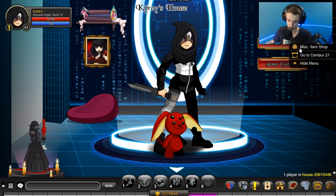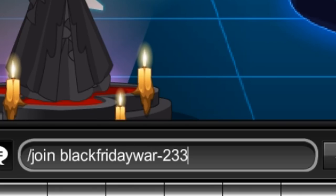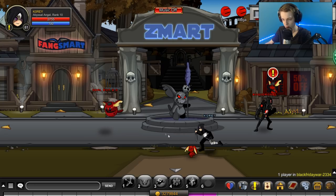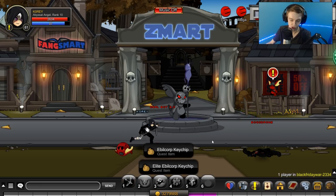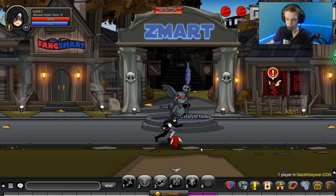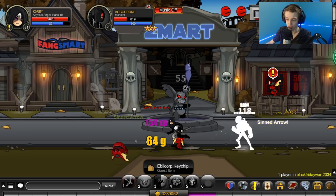If you don't get it right when the video is uploaded and you're watching this a year from now, what you want to do is type slash join blackfridaywar and go to Pride 1. Fight the two enemies right here and it'll drop off one of them. It's a seasonal item for Black Friday, and this map will presumably come back next Black Friday or the one after that.